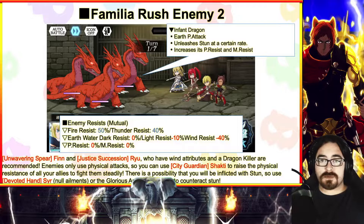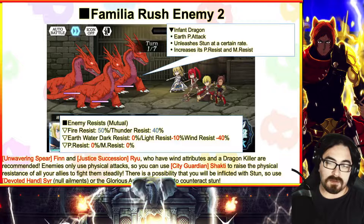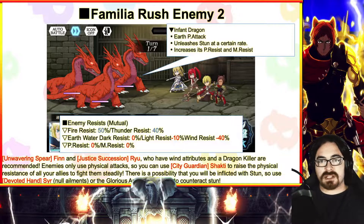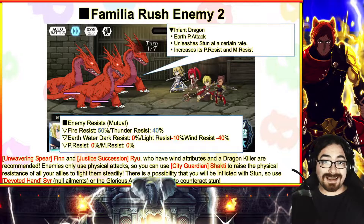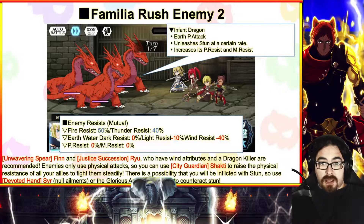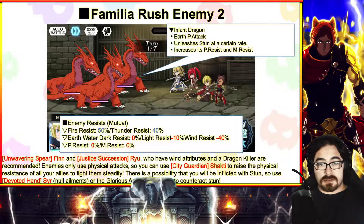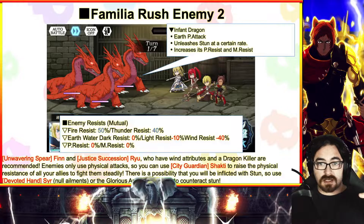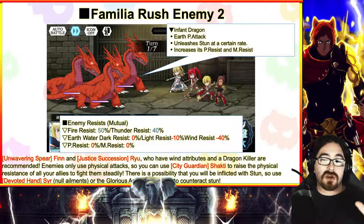Based on the previous Familiar Rush, stage two stuns twice, I think in intervals — either on turns two or three and turns five or six. The description says: Finn and Ryu have wind attributes and Dragon Killer and are recommended. Enemies only use physical attacks so you can use Shakti to raise physical resistances. There is a possibility of being inflicted by stun, so use a Devoted Hand Seer. It's just about finding out what turn they stun on. If turn three, you can get away with putting Seer on your final revolver; if turn two, put it on one of your sack units and put an anklet on your revolver.